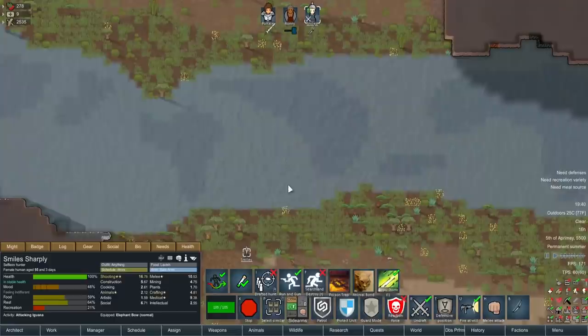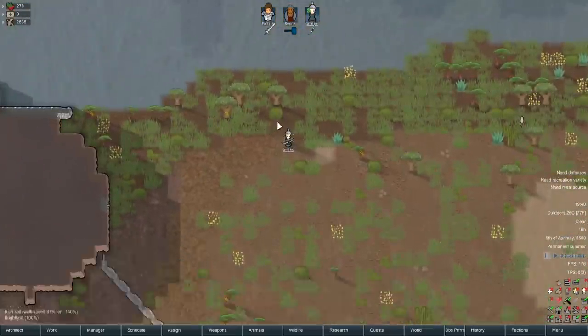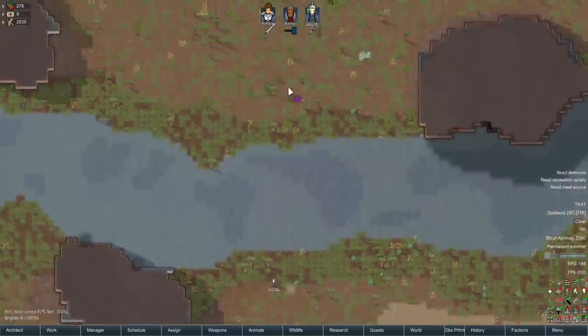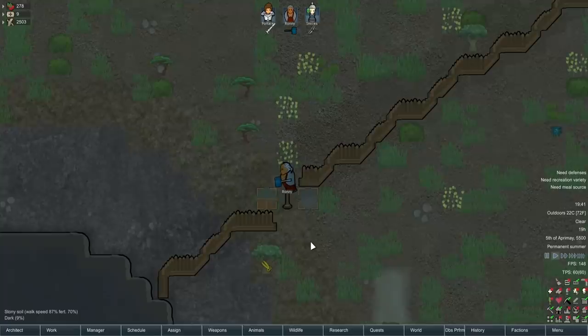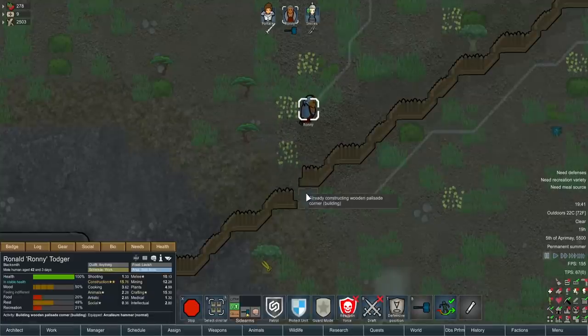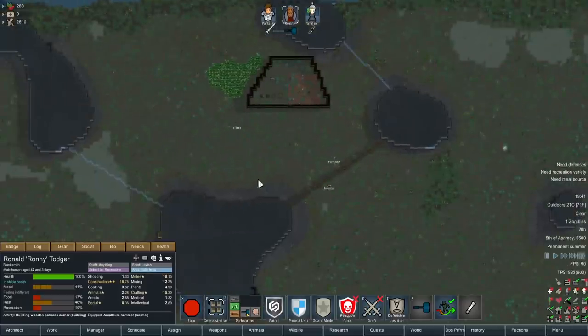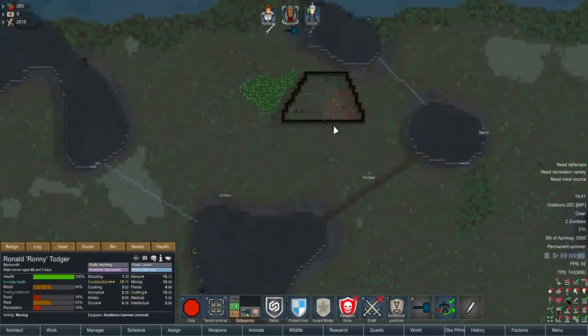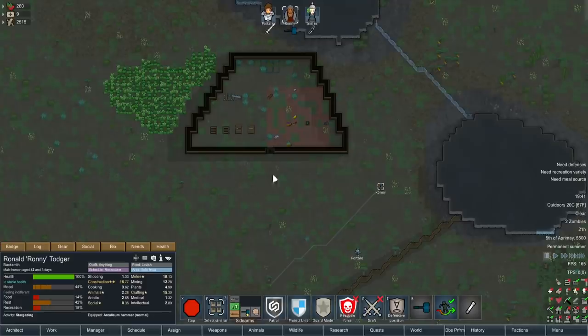We've still got plenty of trees to chop — oh, it's gone mad! Get him, Smiles! Holy crap — a bullseye to that iguana's brain from like 64 tiles away! What is wrong with you! Okay, so that's one part of the wall dealt with. We can't build through there. On the plus side, that's one area covered — we could put Smiles on guard here and Beef Portal on guard here, and let Ronnie keep doing his work.